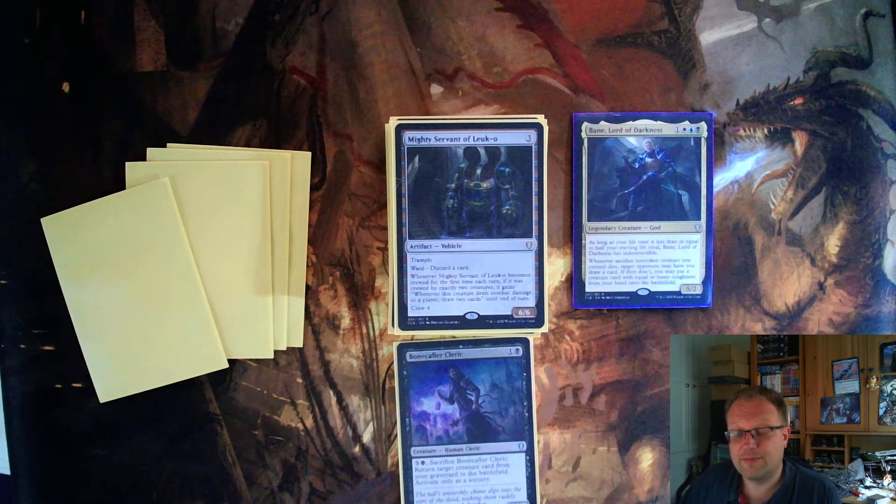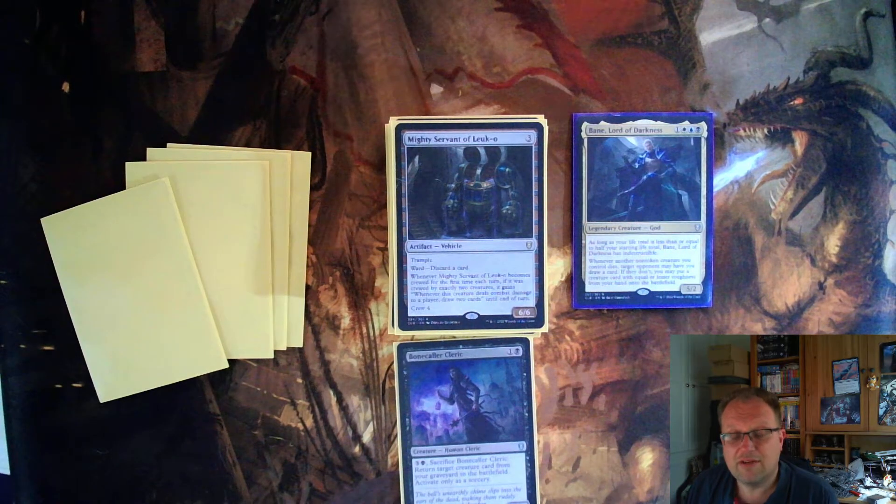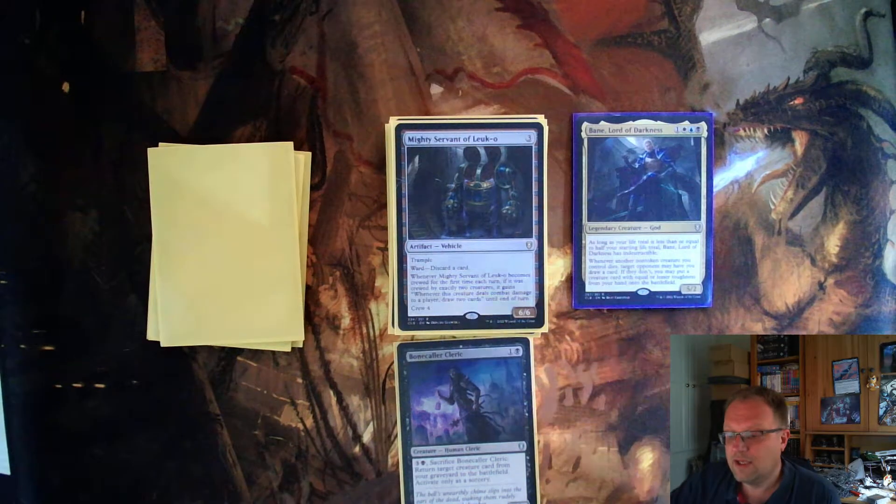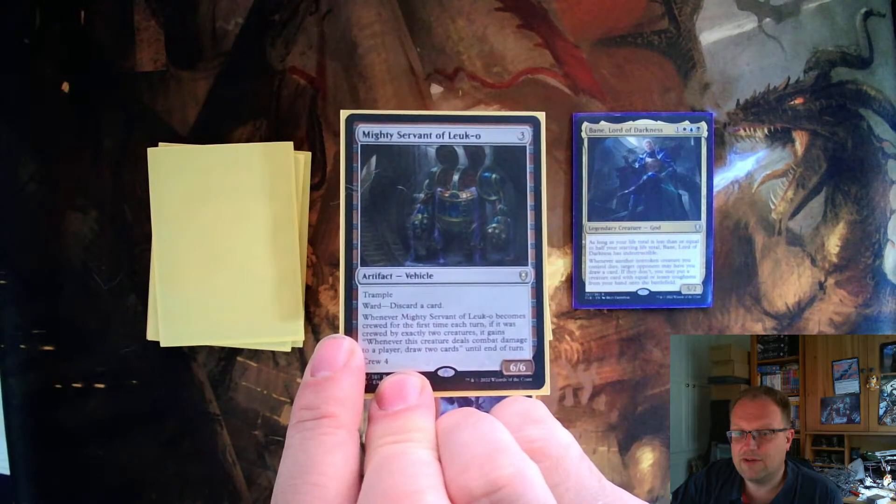The Mighty Servant of Leuk has an interesting ability: when it becomes crewed for the first time each turn, if crewed by exactly two creatures, it gains 'whenever this creature deals combat damage to a player, draw two cards' until end of turn. I played it once — it drew me four cards before it got killed by something with double strike. It's a good card; the card draw synergizes well with Bane. I think this is going to turn up in a lot of Commander decks going forward.